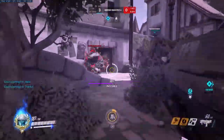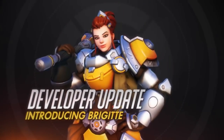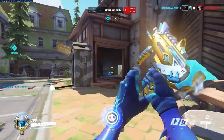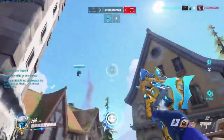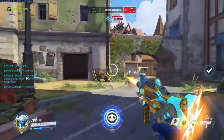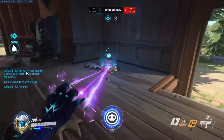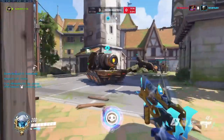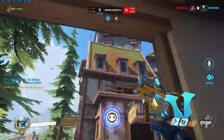The last hero is the brand new one just announced — Brigitte — simply because her ultimate feels like it was made to counter EMP. Sombra's EMP doesn't remove armor, only shields, and the armor from Brigitte's ult has no time limit. So at some point the enemy has to burn through all that armor to get to the health, and Sombra's gun isn't great against armor compared to burst damage heroes.